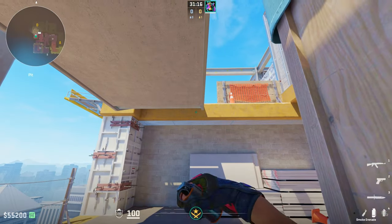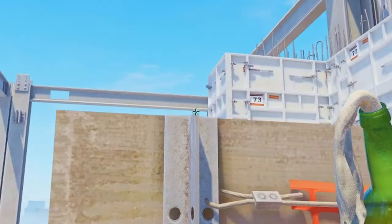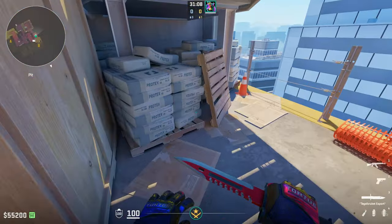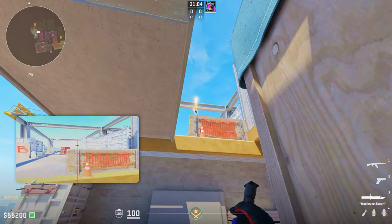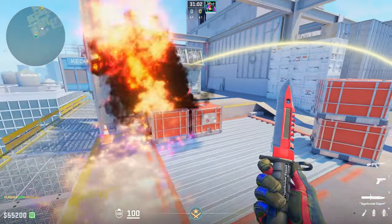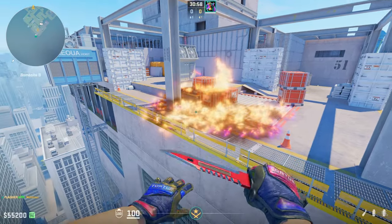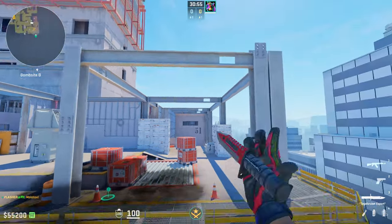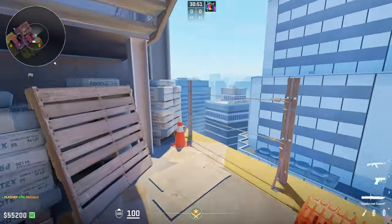The molly is again super easy to line up. Same position — put your crosshair right over this little metal beam on this plank of wood, so it ends right here, and your crosshair should be right in the sky like this. Just do a simple left click. This molly hits one of the most commonly played CT positions — default — and they'll be completely mollied. Damage will be done, and when you combine this whole combo together, it's super effective.